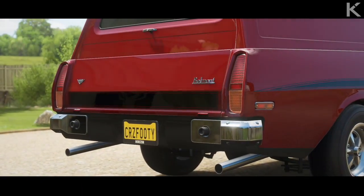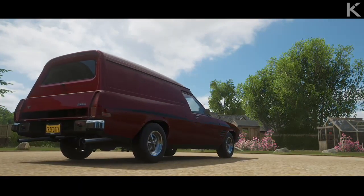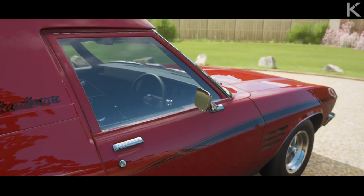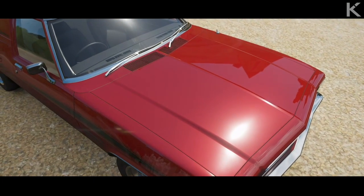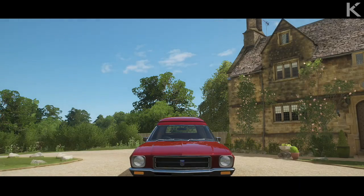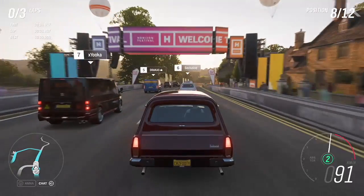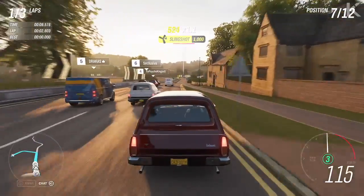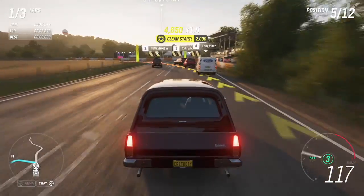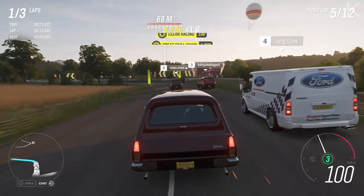Now moving on to one of the family favourites — the 1974 Holden Sandman HQ. This thing is a beautiful car. I kept it as the Ute version, as you can switch to that in Horizon, and I thought most viewers would agree it's better to keep the Ute-style back. It's not really fast — let's be real, it's never going to be fast. The Sandman was definitely one of the more family-oriented vehicles and a loved car in the community.